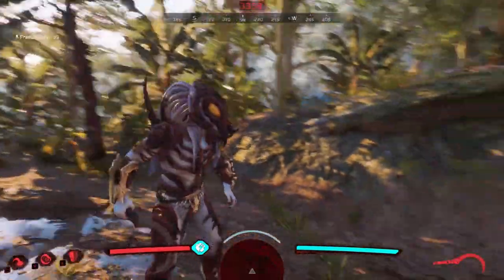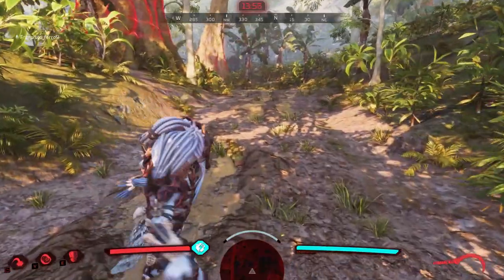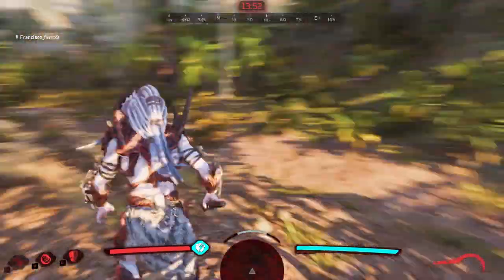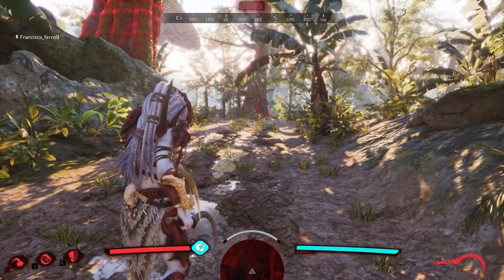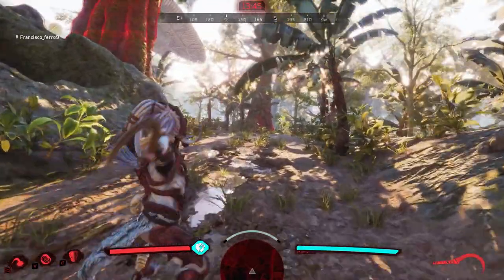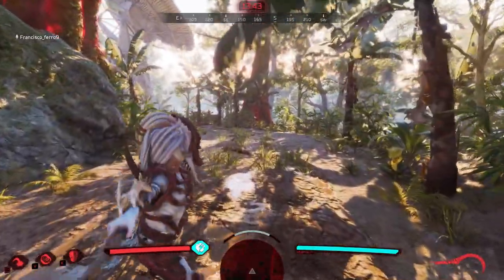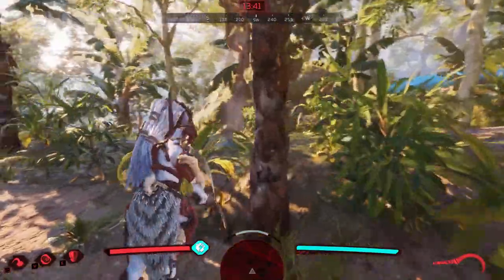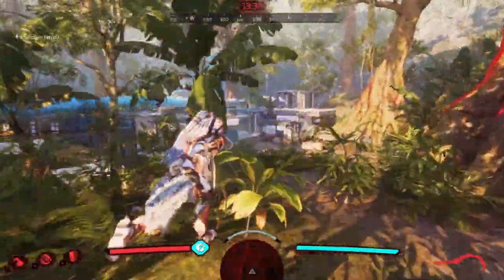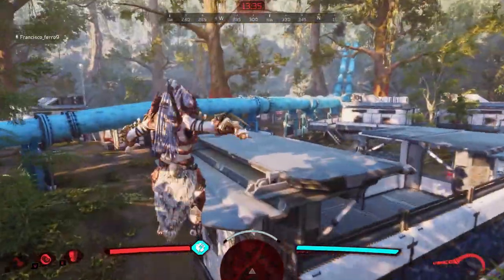So this weapon — the sickle — looks pretty clean. Let's see the animations. It seems to be a three-hit combo attack on light attacks. There aren't any heavy attacks — it's just light attacks. And it seems to be very, very fast — it seems ridiculously fast. It seems quicker than the Elder Sword, and it takes a bit of bar usage but nothing too crazy — very manageable.